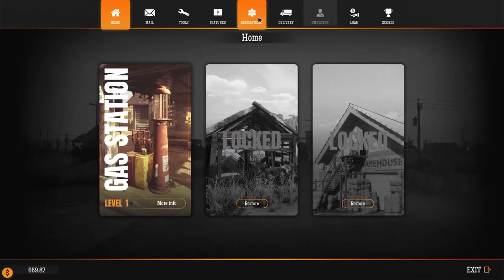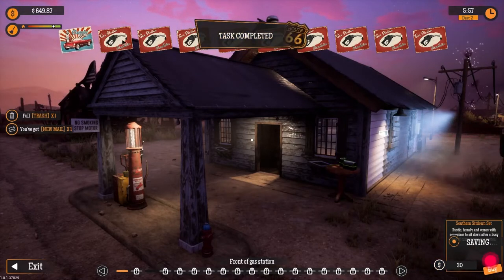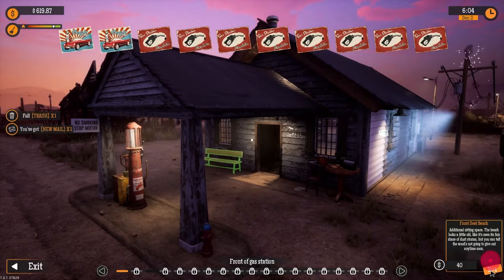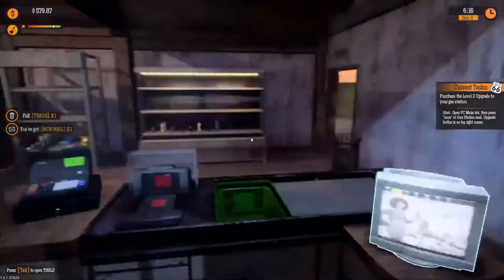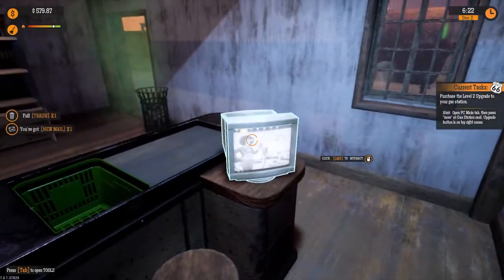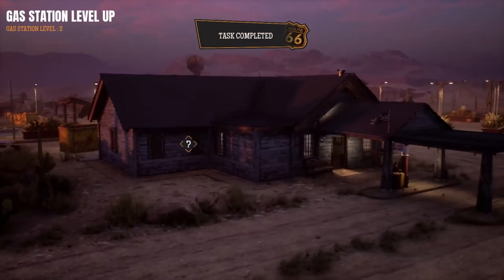I have to buy an outdoor decoration. I guess let's buy this small outdoor table for $20 — that seems reasonable. I can have a chair for $30, a bench for $40 — exciting stuff — and a notice board for $50. That's fine, I don't need this stuff. Now I have to level up my gas station to level 2. Let's go ahead and level it up. Task completed.